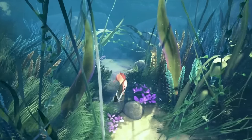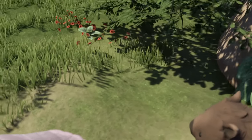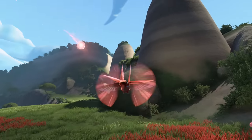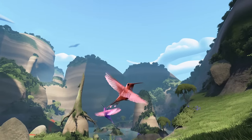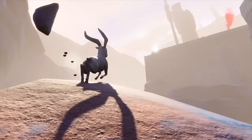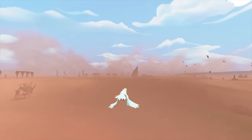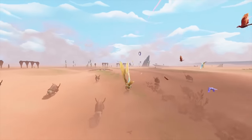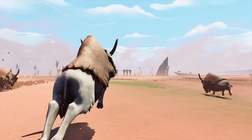No two species feel the same. Being a wombat is a leisurely experience, while being a hummingbird is frantic, fitting for an animal with a heart that beats over a thousand times per minute. And since every creature has their own terrain they're adept at navigating, you can never settle into one form for too long. Like in Red Dead, the multiple perspectives give you a greater understanding of the larger ecosystems, to the point where it's impossible to imagine the game without this mechanic.